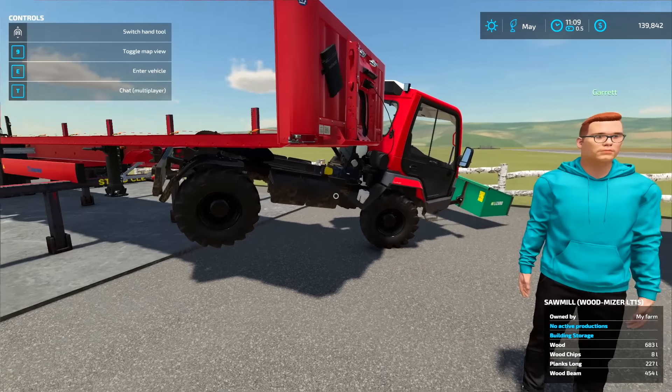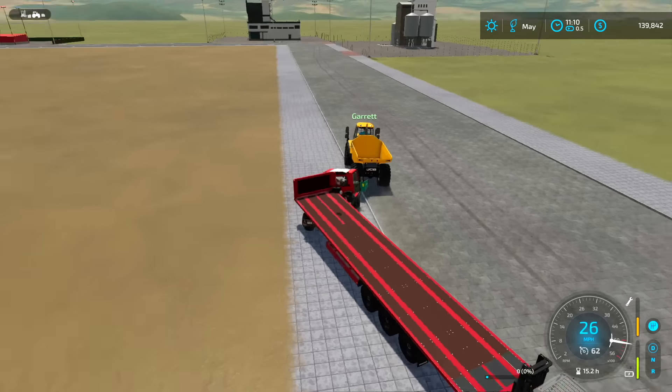One log sold for — wait, I need to read better — one thousand two hundred and seventeen dollars. Yeah, that's not bad. We're just under $140,000 grand total. What do you say we stop by the dealership on the way back? I feel like this is a tradition. Oh yeah, we gotta see what's there.